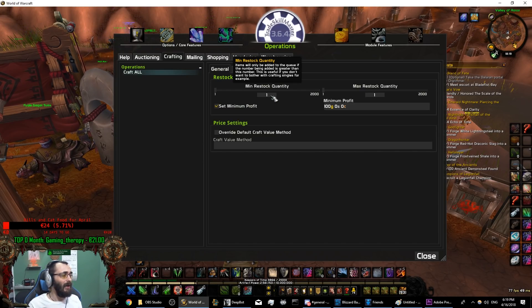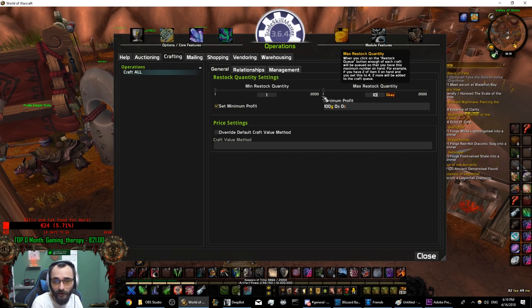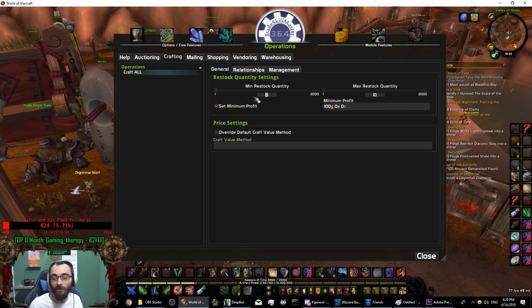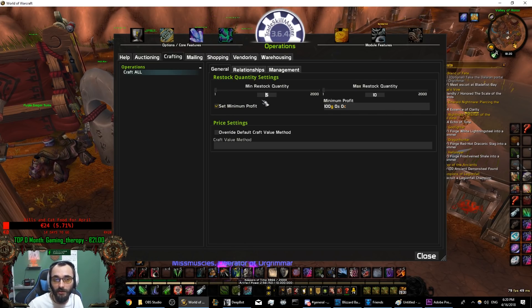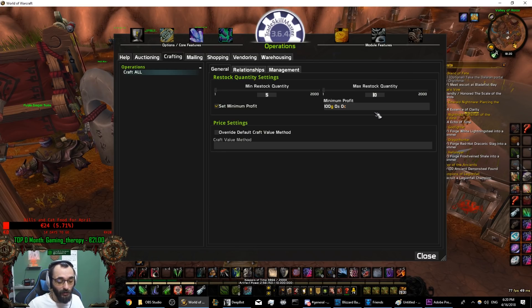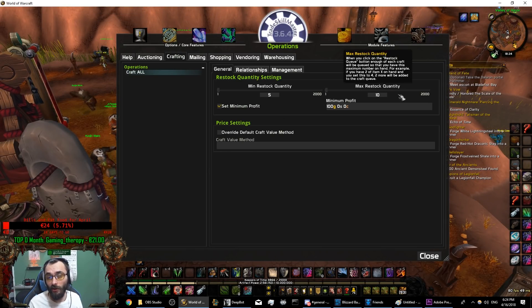The minimum stock quantity field means: how many items minimum it will take to start crafting. For example, I want to make a Potion of Treasure Finding, but it needs five different types of items to buy. Buying all those items to craft just one isn't worth it. So it will only restock Potion of Treasure Finding if I'm missing five. I set maximum stock quantity to 10, which means it will always craft up to 10 in inventory. If I have six but this is set to 10, it will craft four more. But if minimum stock quantity is 5 and I only need 4, it won't craft at all. Minimum stock quantity is how many it will craft minimum; maximum stock quantity is how much you want to have at all times.